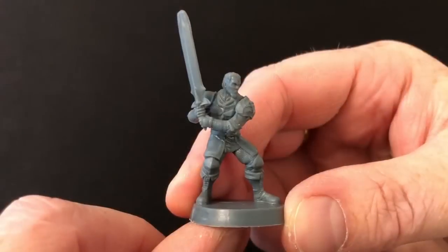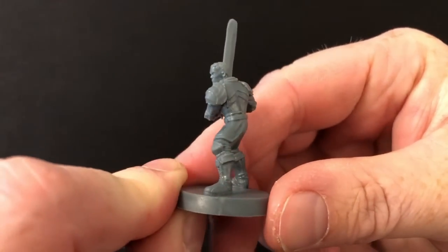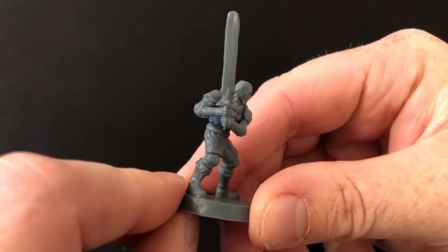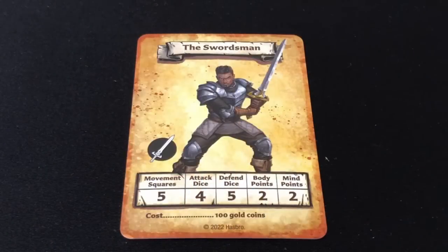So here we have the swordsman. I would say this is the weakest sculpt in the set — the sword is too wide and rounded, and the pose is just a bit static. He costs 100 gold to hire and is just a basic bruiser. He has a movement of five, attacks with four dice, defends with five dice, has two body points and two mind points. Just a chunky dude.